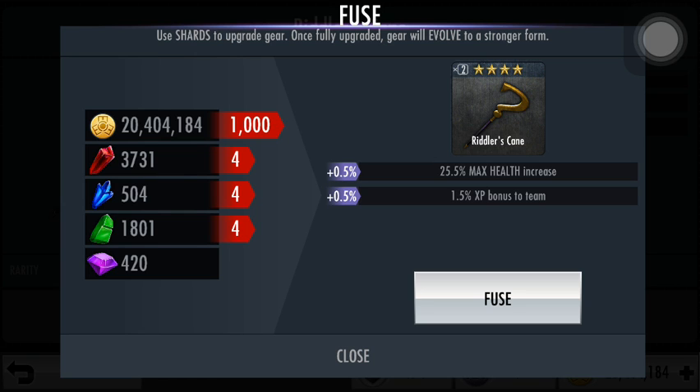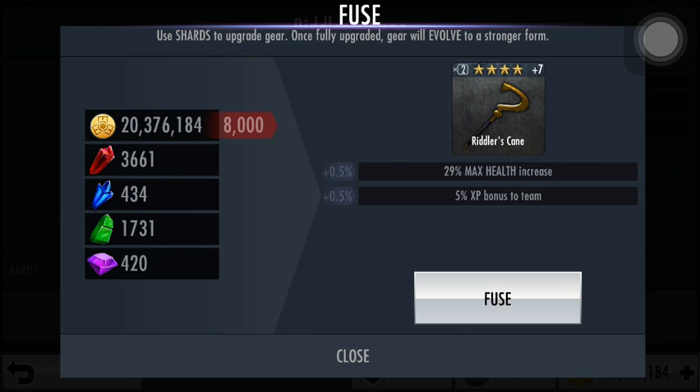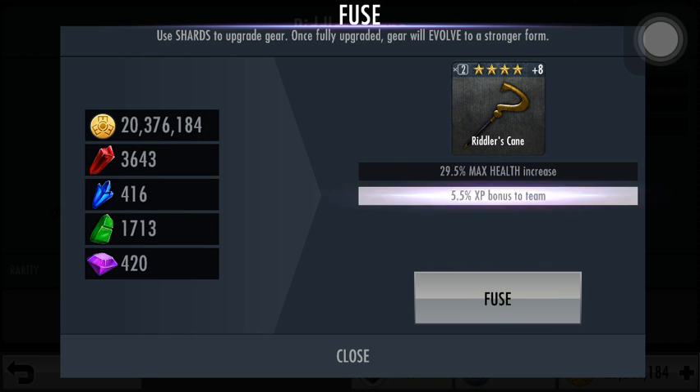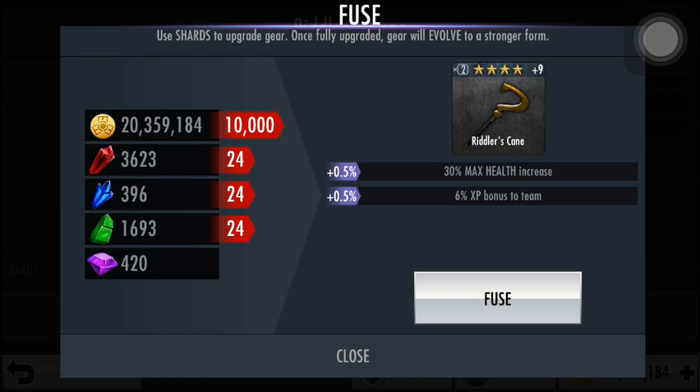It takes 4 of each shard to fuse. We're running a little bit low on blue shards. First rank costs 1,000 credits as well as 4 of each shard, and each rank will increase the credits by 100 plus 2 of each shard. Each upgrade adds 0.5% extra max health as well as 0.5% XP bonus to the team. This is the only gear that has a function out of battle, which is the XP bonus — I don't believe any other gear has such a function.